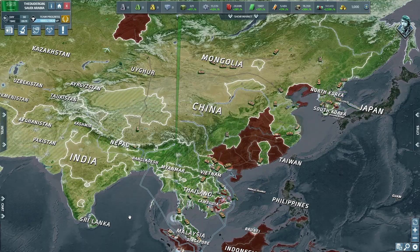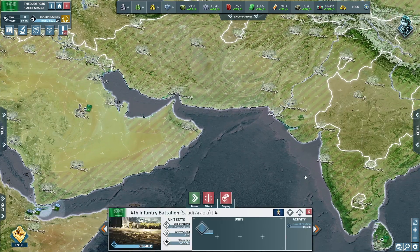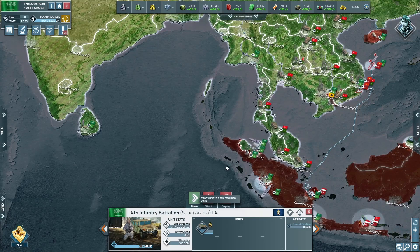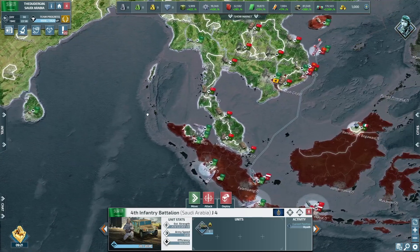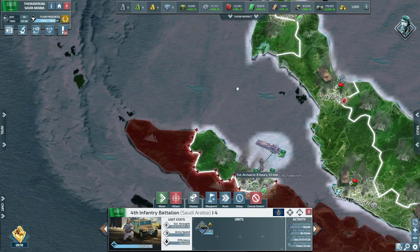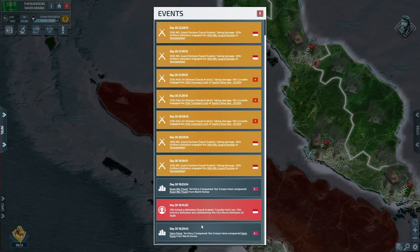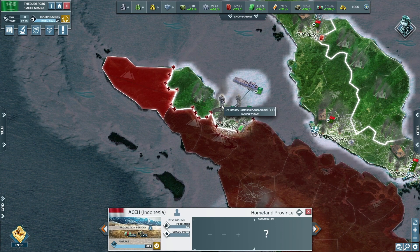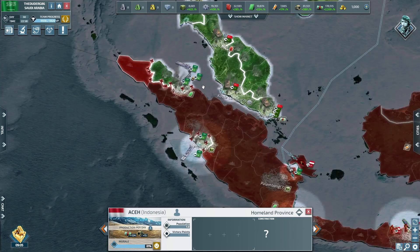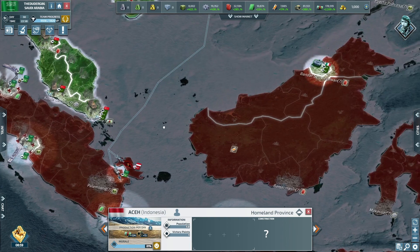All right guys, I'll leave that one here and we'll see you on part two. Hello all and welcome to part two of day 30 with Saudi Arabia playthrough on Conflict of Nations. We're going to send this one right over — why? Get to the front line, sir! Okay, so we lost something here. Let's have a look — yeah, we lost that sector. Okay, let's wait for backup.